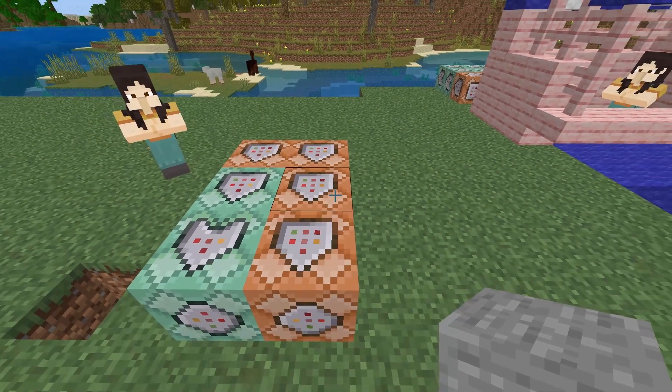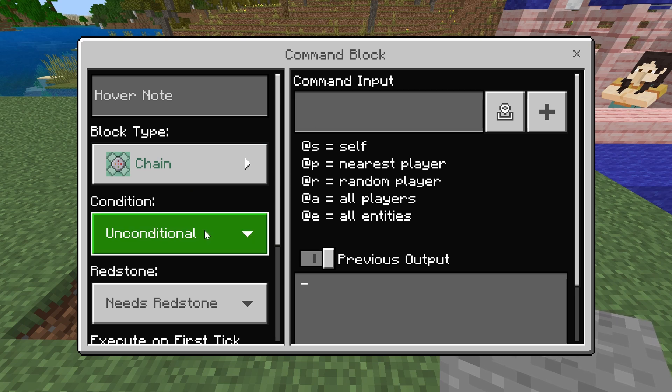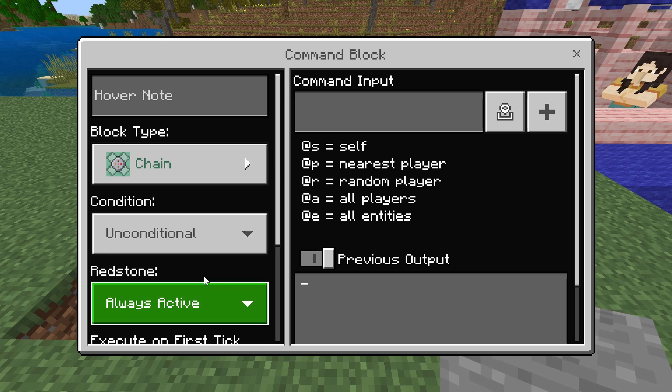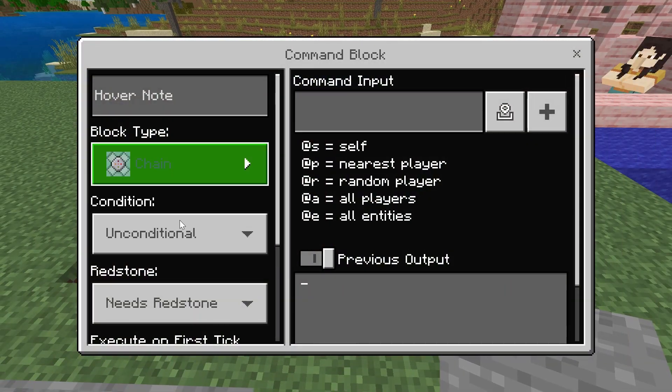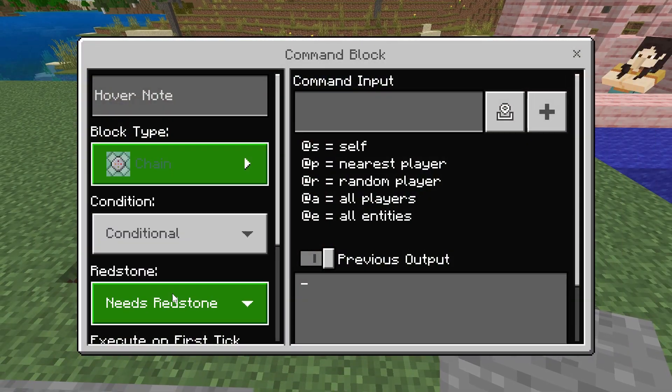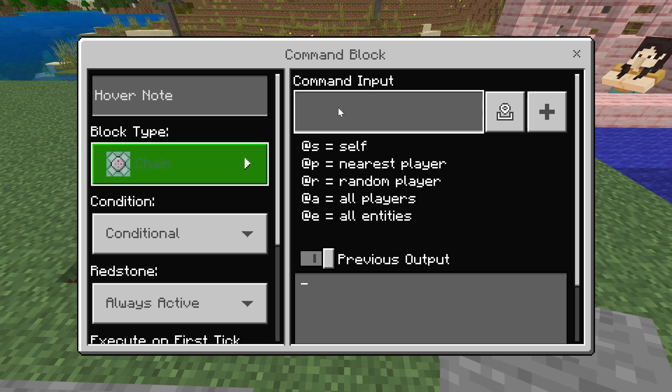Our second command block in the middle is going to be chain, unconditional, always active. Type in the payment command: slash clear, at player, and then the payment — diamond or emerald — then zero as the block state, and then the quantity. In this case we're going to do two, just to show that it will remove two diamonds instead of one. Then our final command block is chain, conditional, always active, with slash give, at P, and whatever item you want to give the player in exchange for the payment.